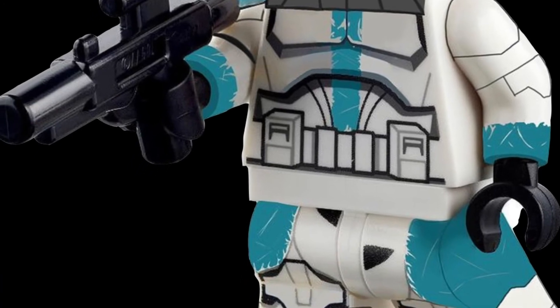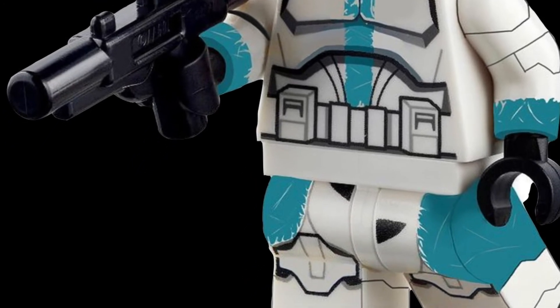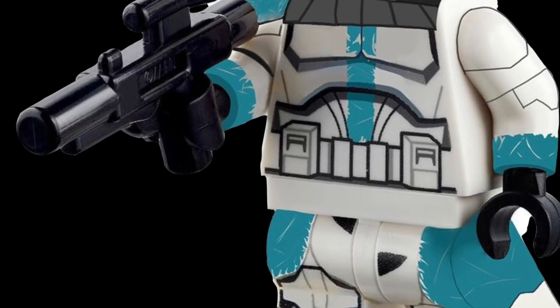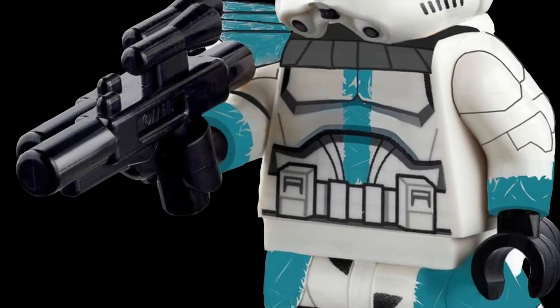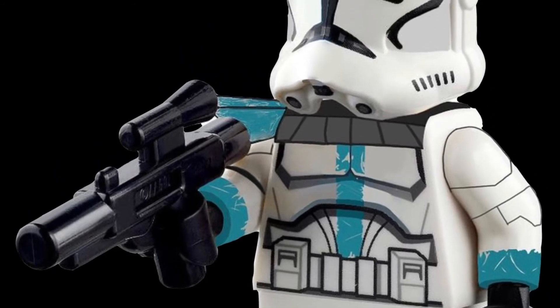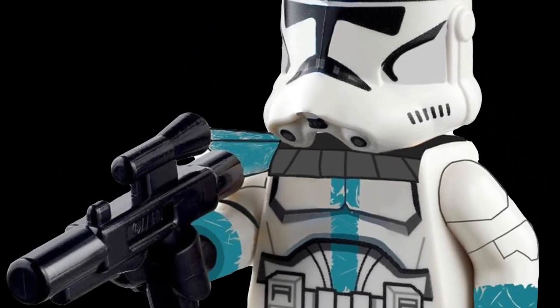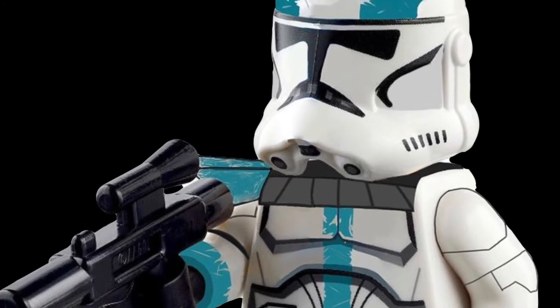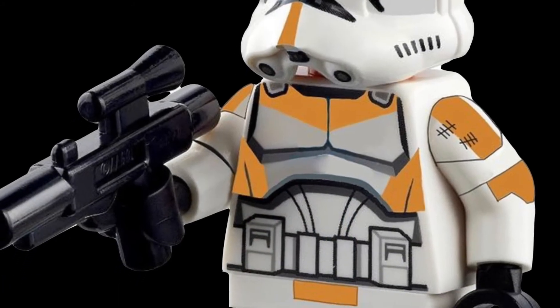The next figure I think we could see is Captain Howzer. He was obviously in the Bad Batch and he would be a great figure to get. I really love Captain Howzer — he's one of my favorite clones. His turquoise teal color looks really good, so great figure to get if we got him.